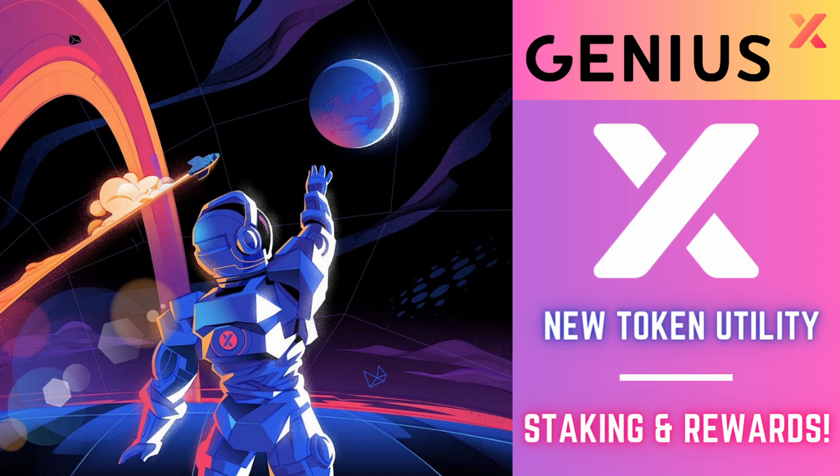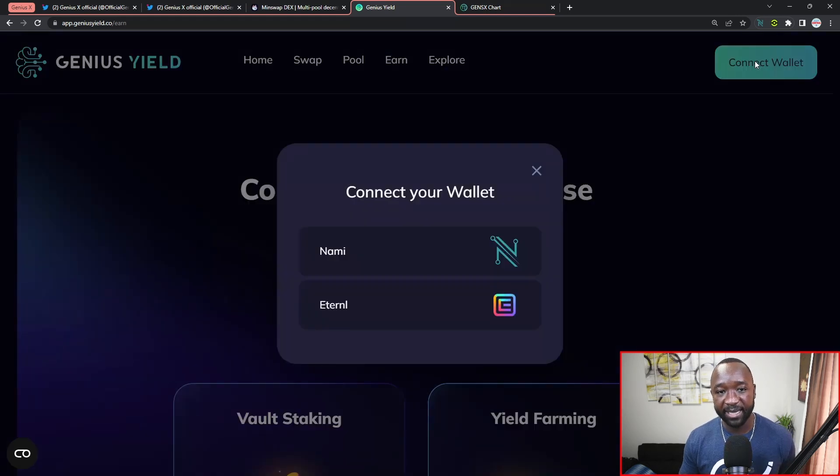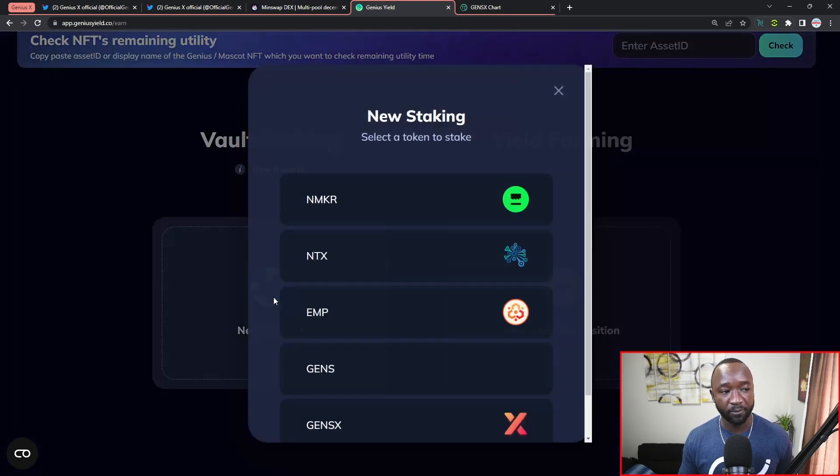They also have a very special one called the Galaxy NFT, which can be added on top of or in conjunction with any of the three NFTs mentioned. So not only can you earn an APY from staking, but you can also boost that APY by adding one of those NFTs, and if you hold one of the very rare Galaxy NFTs that can be added on top as well. Let me jump over to the official staking site and walk through a brief example of how to stake your GENS X tokens.